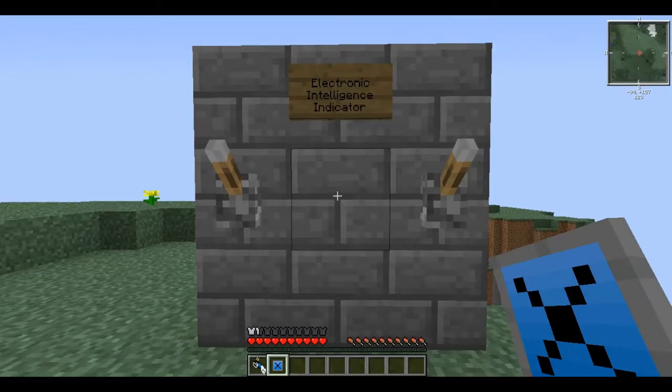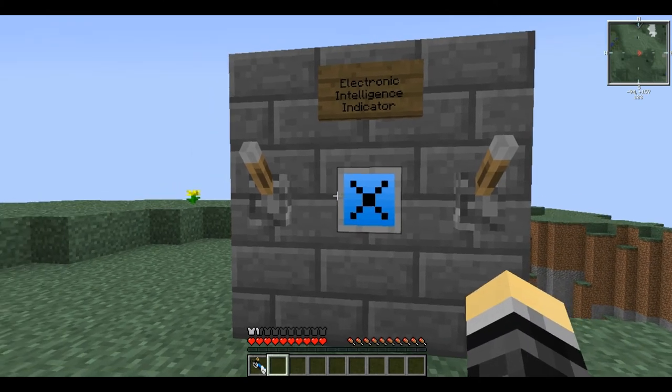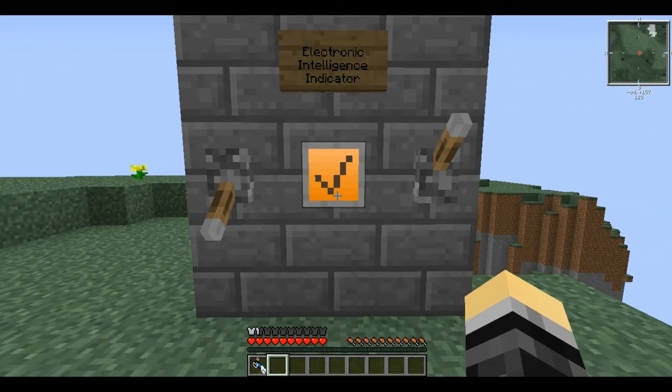This is perhaps the most simple item in the entire modpack. You right click to place it on a wall, and then when it is powered by redstone, the icon changes to a tick. That's it.